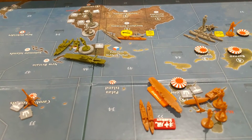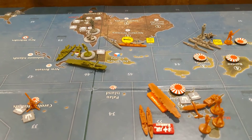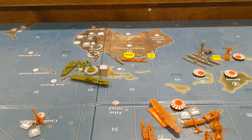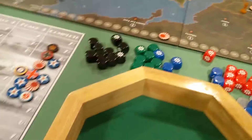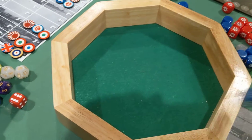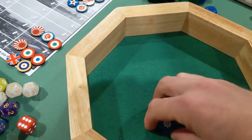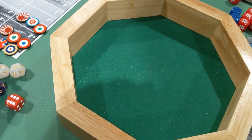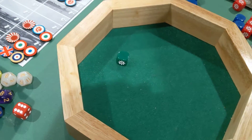First of all, they've got a fighter and a destroyer going against a Japanese destroyer blocker off the coast of the Northern Territory. That's a three and a two, just looking for one hit, which they got, and the Japanese destroyer will fire at two or less and miss.